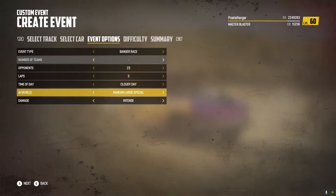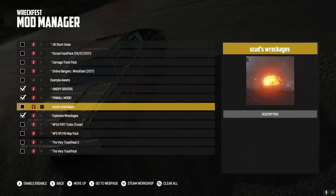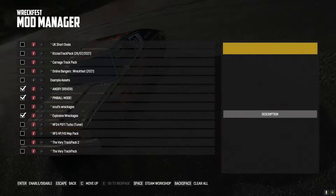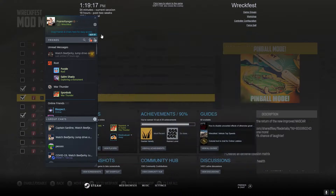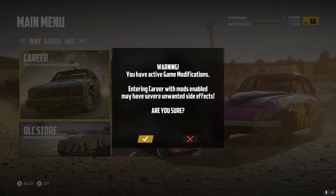What we're going to do is Extreme Damage again and random vehicles. As I said in the previous video, we have Explosive Wreckages, Angry Drivers, and Pinball mod. And this should go pretty well in theory. You can download all of the mods — I'll have them all linked down below so you can take a look at them yourself and try these challenges yourself.